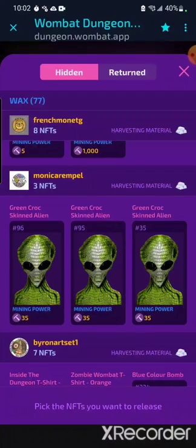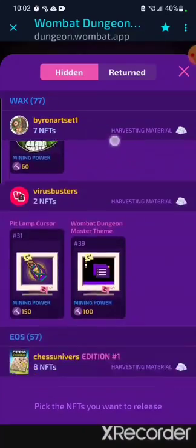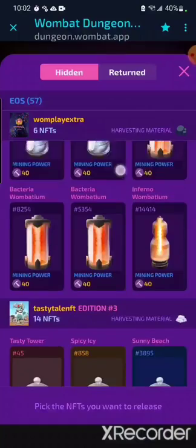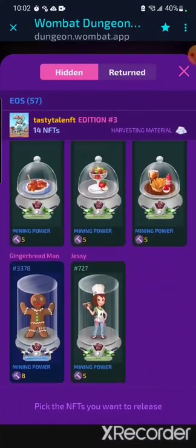And the last was three green croc skinned aliens. I had misread the Google sheet and thought these mined Uranium, so I decided to keep them anyway. In conclusion, I added a total of 69 NFTs to my dungeon since the start of Season 3, with a total added mining power of 9,386.